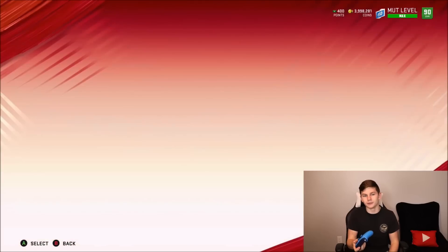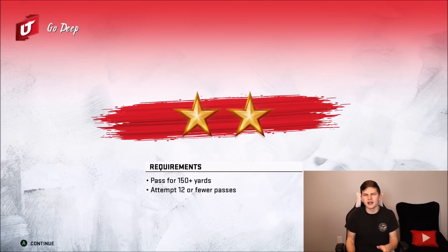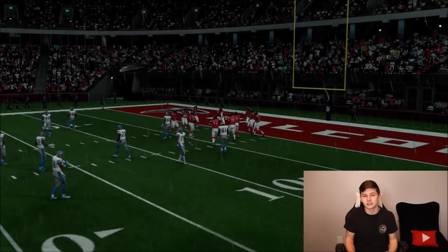As you guys can see with the first one, when it goes through rookie, legend, veteran — it basically just makes the requirements harder. The game itself doesn't get harder based on how many stars you decide to do. You can see: pass for 150 yards, attempt 12 or fewer passes. You get an extra star if you complete 8 or fewer passes, 5 or fewer passes, and execute a possession catch.